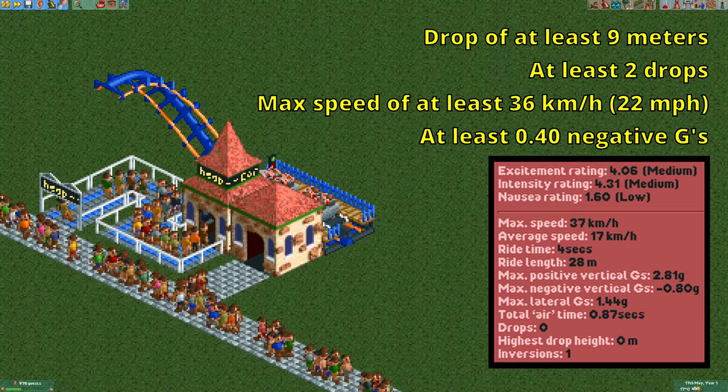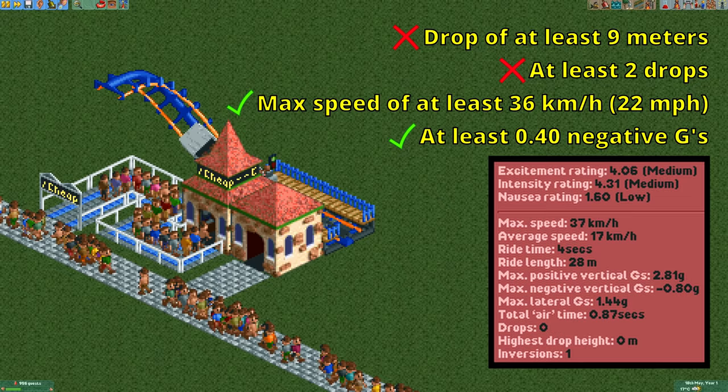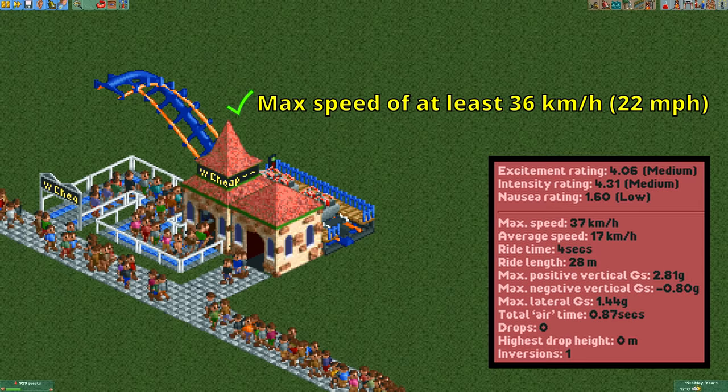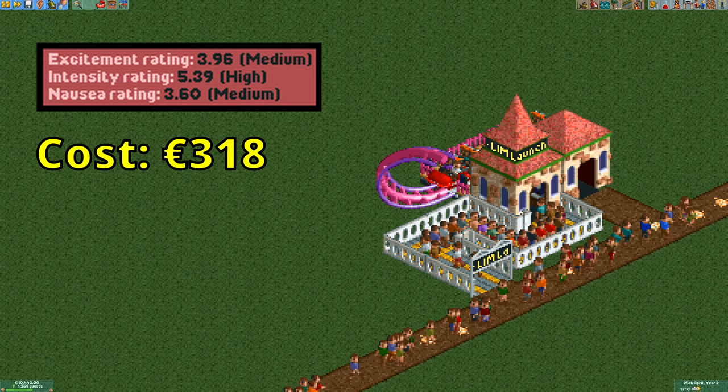There is one question remaining though: how on earth does this coaster design not get severe penalties to its excitement rating from missing two of its stat requirements? Well, whenever the corkscrew coaster has at least one inversion, all stat requirements except the one for the maximum speed are ignored. This design manages to both just about get the speed requirement of 36 kilometers per hour and just about get far enough up the corkscrew so that it counts as an inversion.